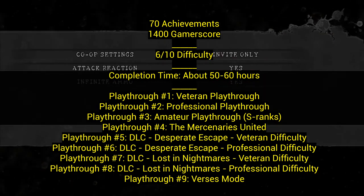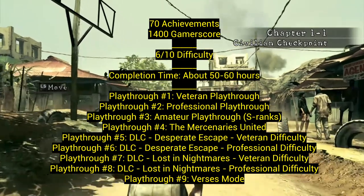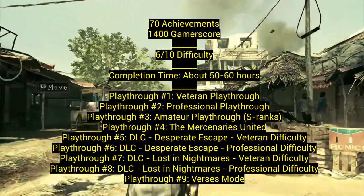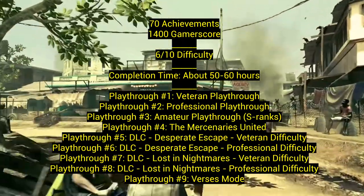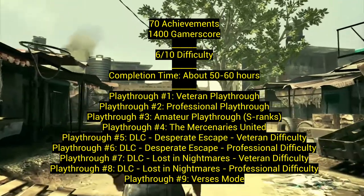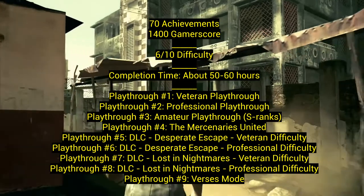Playthrough one is a veteran playthrough. You could start on amateur or veteran. If you want as few playthroughs as possible, start on veteran. However, you can unlock infinite ammo in this game, including infinite rocket launcher very easily and infinite ammo for any gun, even a magnum. So you could do amateur first, unlock everything, then do veteran. You still have to do veteran to unlock professional, so playthrough two is the professional playthrough.